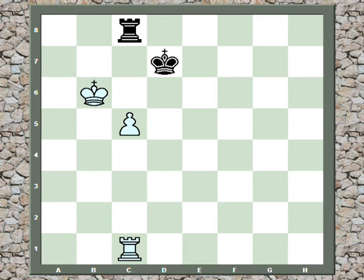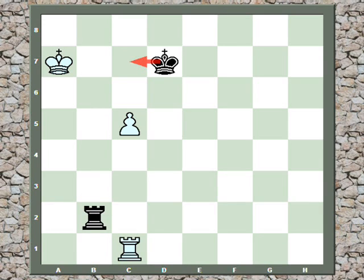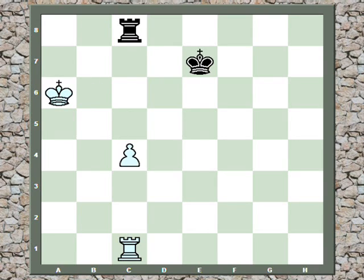Instead, white plays king to b6. Now black plays rook b8 check, and if the king goes to the a-file, he just pulls the black rook back. And now the black rook cuts off the white king from supporting the passed pawn. So this is an easy draw for black as well. The moral is: pushing to c5 immediately is not sufficient to win.